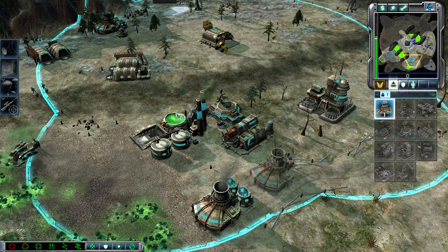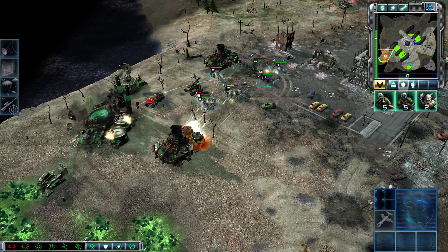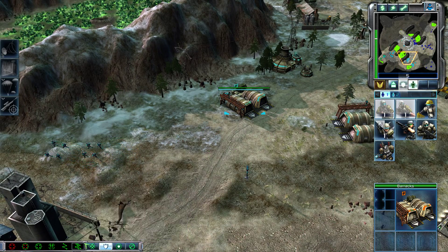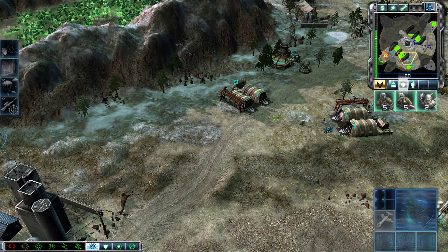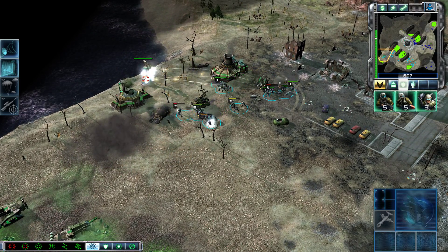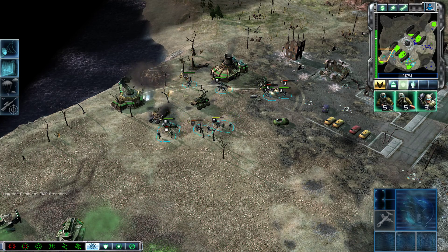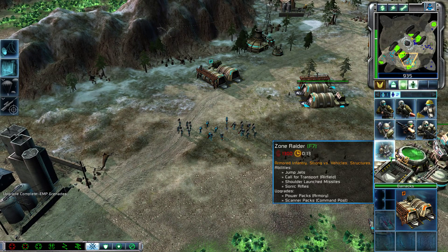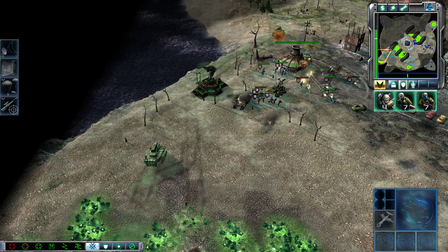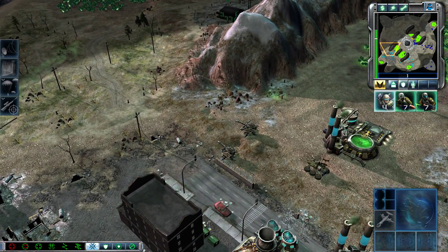I didn't know there was an EMP on this map. Unit promoted. Hold the line. Unit under attack. Got to make sure it does that. Grenade squad ready. Engage squad ready. Enemy in range. Missile squad ready for combat. Upgrade complete. I need to stop getting zone troopers. Unit promoted.